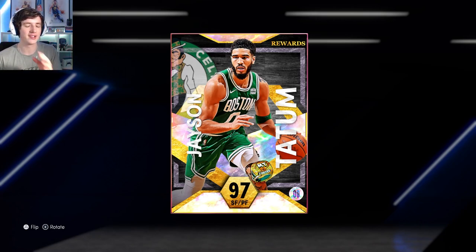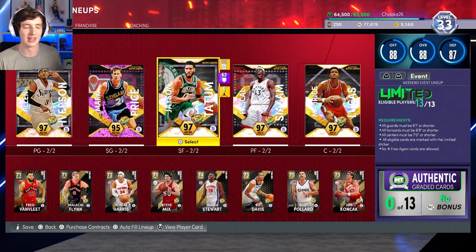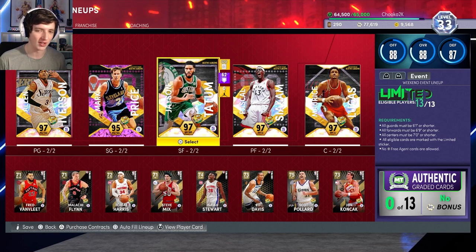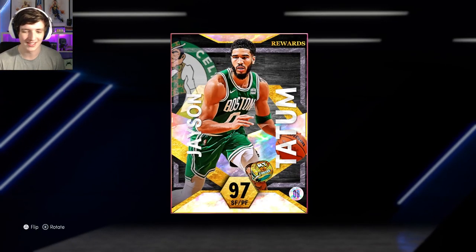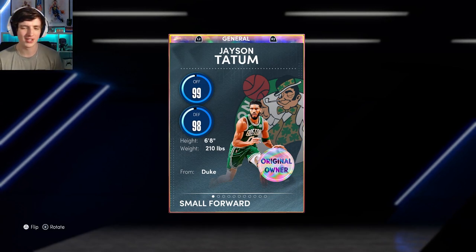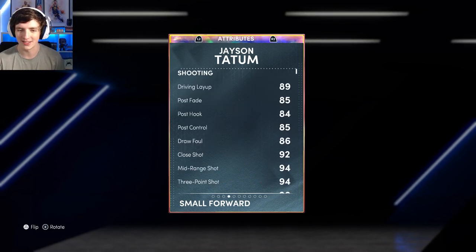We finally got him yesterday on stream — very excited to have him. I've been testing him out and he's here in my limited squad for this weekend. This is arguably one of the best limited squads you can have at the moment. Here he is: 97 overall Jason Tatum, 6'8", 99 offense, 98 defense.